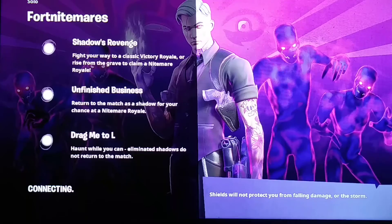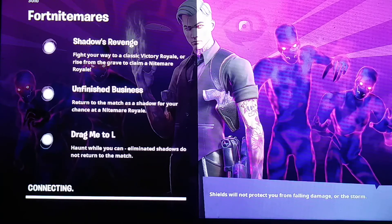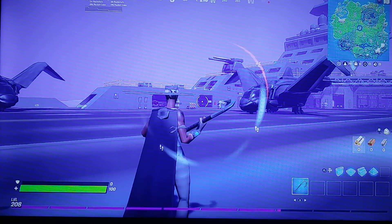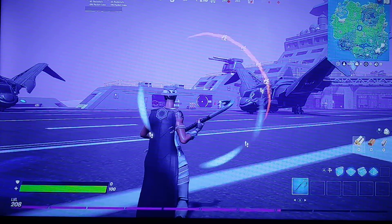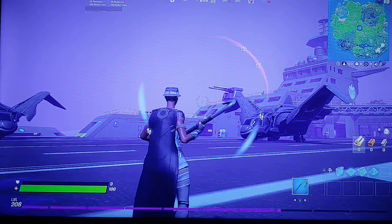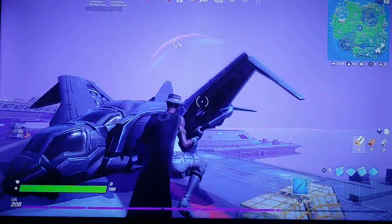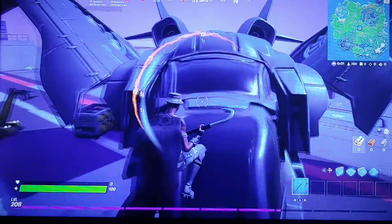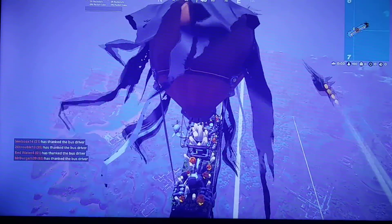I'll see you in the game. This is what it would say when you log into Fortnite — more solos, duos, and squads. It is pretty cool. On the top right there's a ghost calendar. We're going to be turning into a ghost.